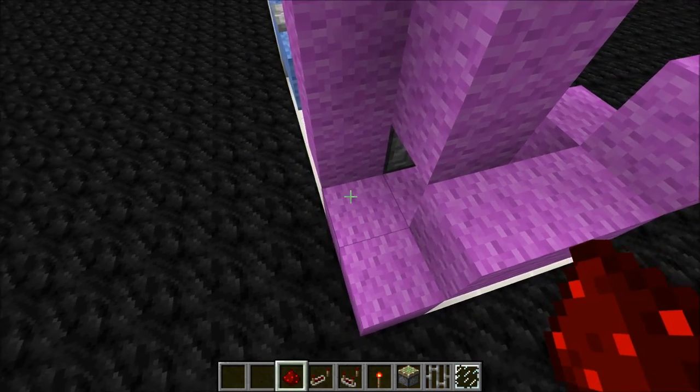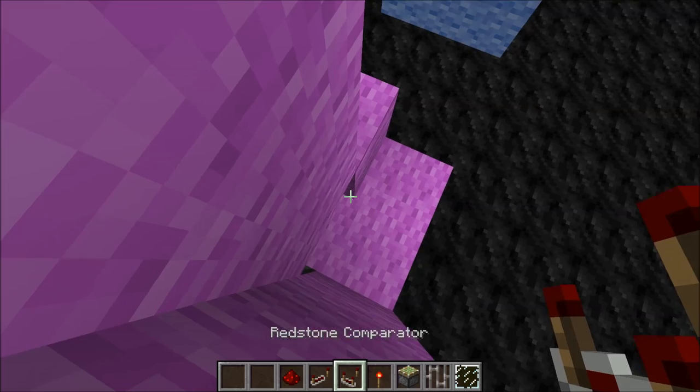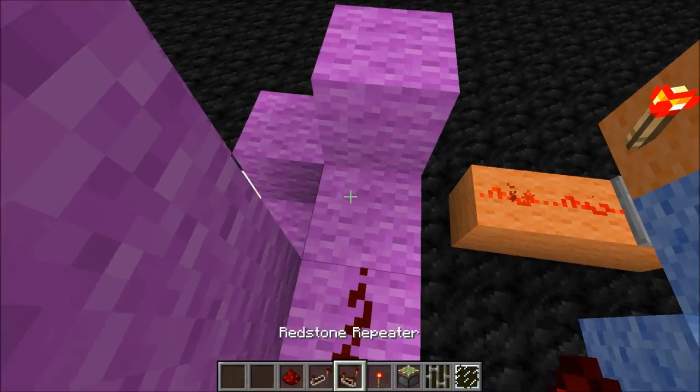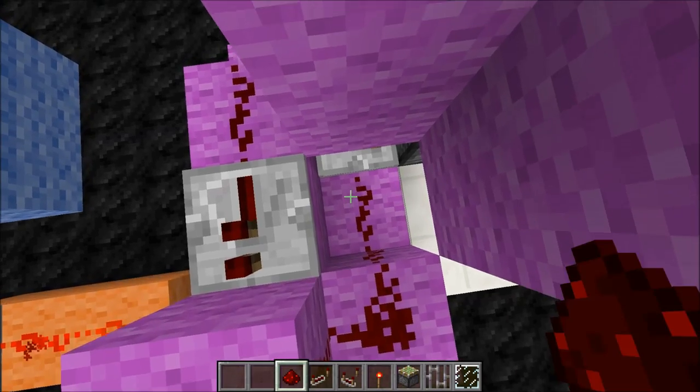The magenta circuit is a bit complicated. But the main principle is that you place a comparator like this, then a redstone repeater like this, and then do redstone up like this, and then a repeater, redstone, redstone, and more redstone.